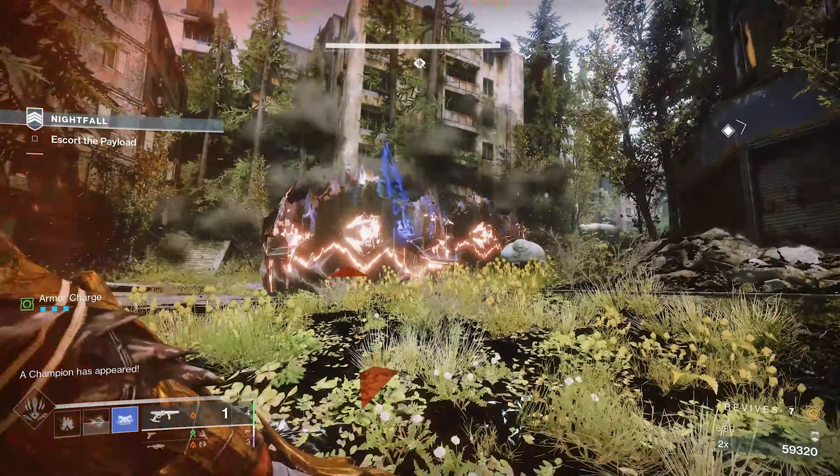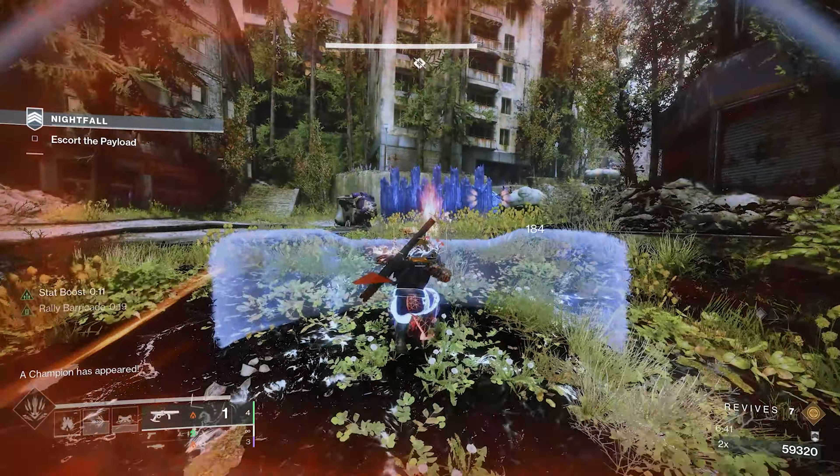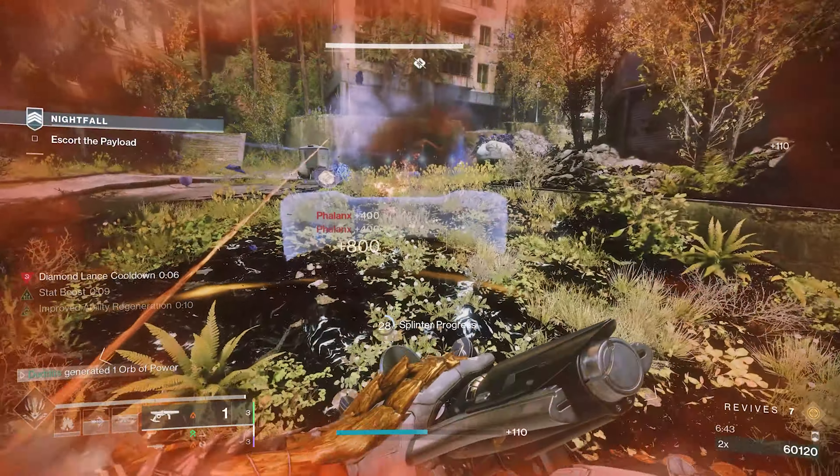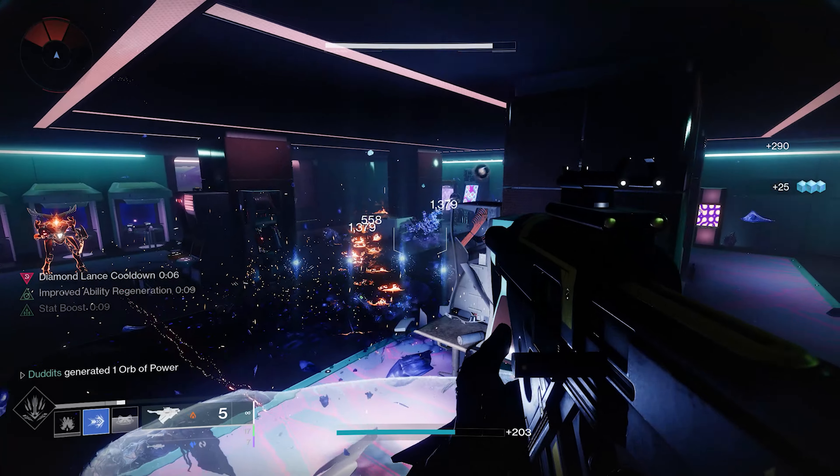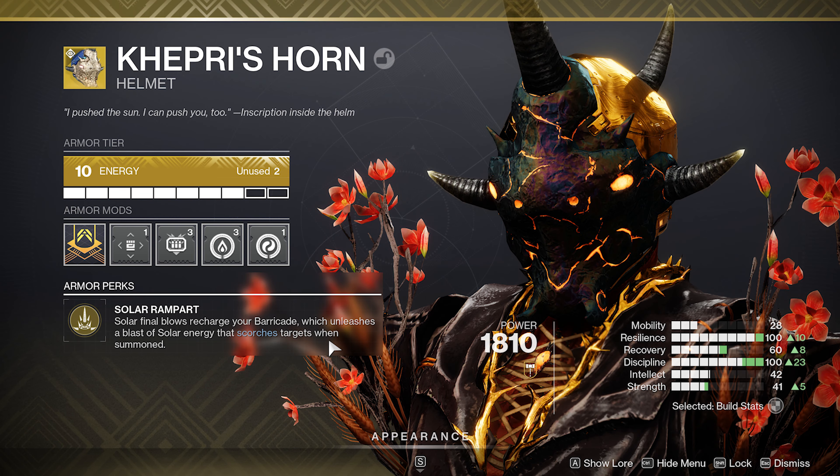My name is Dudiks at Old Builds and Stuff, and today we're going to be combining a bit of solar and a bit of stasis. We are going to be using Kepri's Horn to smash our stasis crystals and send a solar wave along the floor. The full build is based around Kepri's Horn — solar final blows recharge your barricade, which unleashes a final blast of solar energy that scorches targets when summoned.